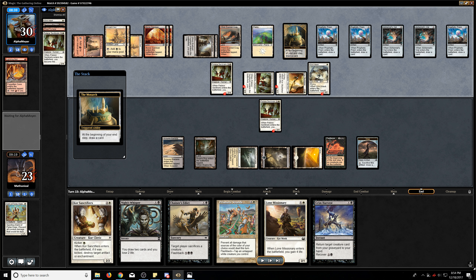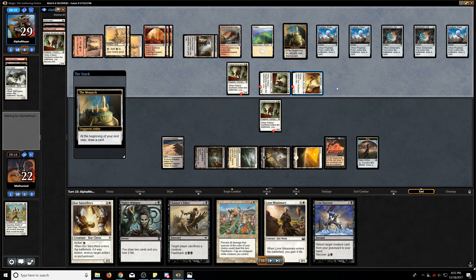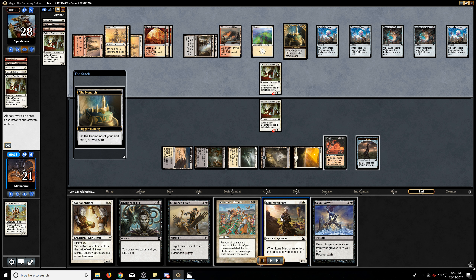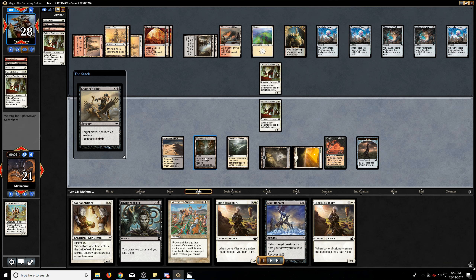You'll probably notice I didn't end up cracking it there. The reason being: cracking it there would have just prevented two damage, and that wouldn't have been too much. But by letting it do one damage, I can now activate Pestilence for three, wiping everything on the board except for their Palace Sentinels and my Palace Sentinels. This allows me to then cast Chainer's Edict on their creature, and then we have the only creature. They're going to have to start cracking their Alchemist Vials to prevent us from stealing the Monarch back. And then we're just going to play more creatures — sounds like a good plan to me. So there's the Chainer's Edict.